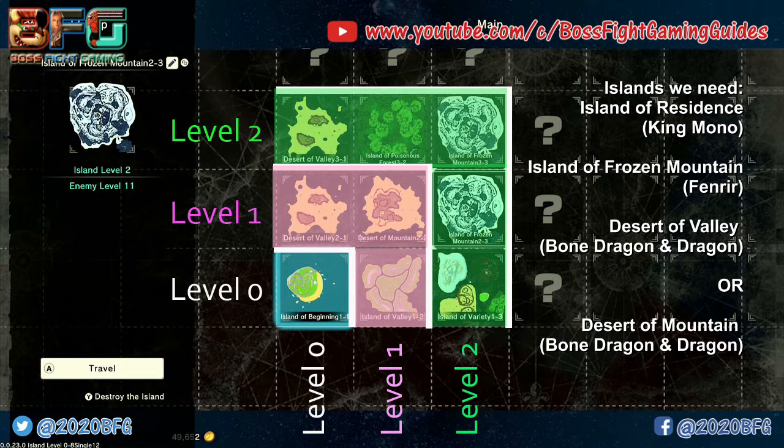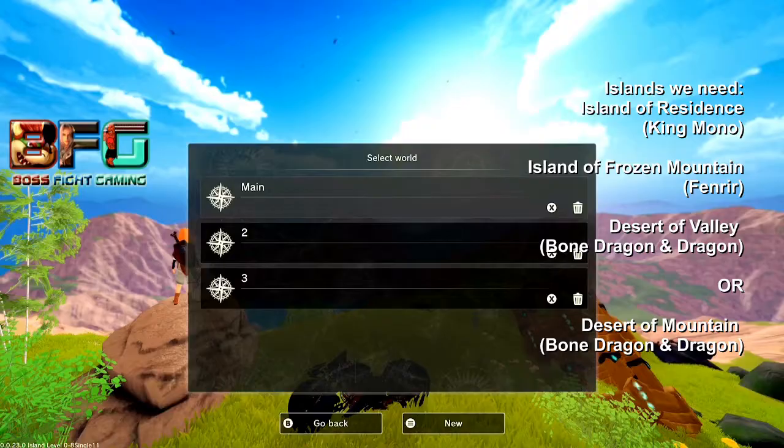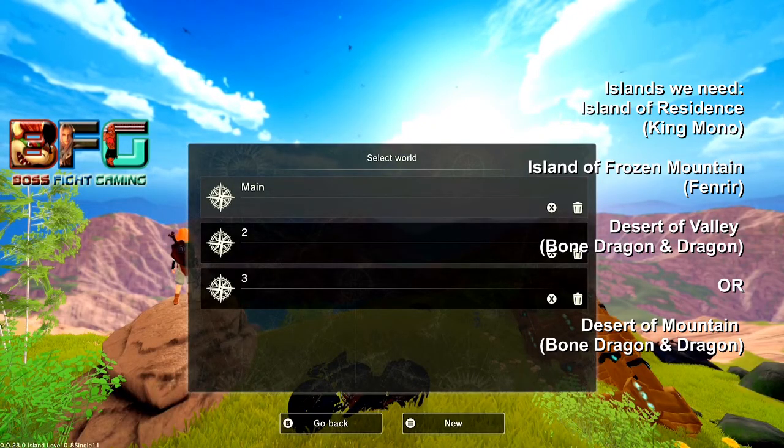If you already have all the listed islands, you don't need to watch this next section — jump to the achievement part using the timestamp in the description below. For anyone missing some islands, I'm going to show you how to get them now.